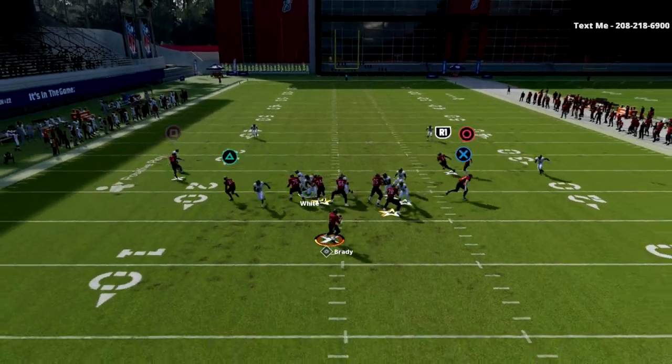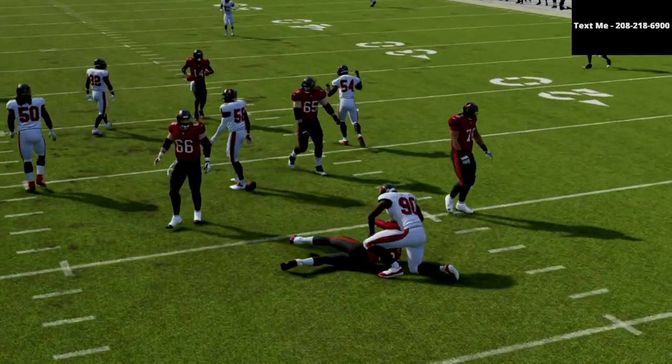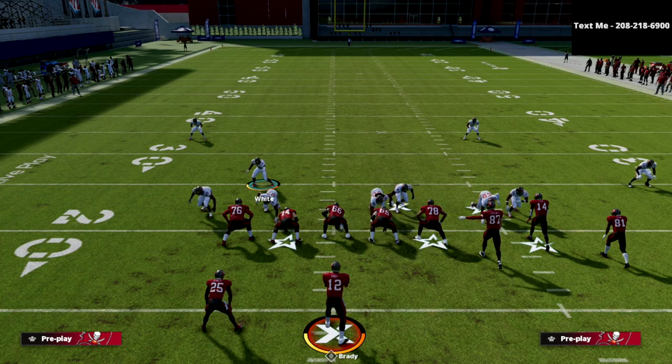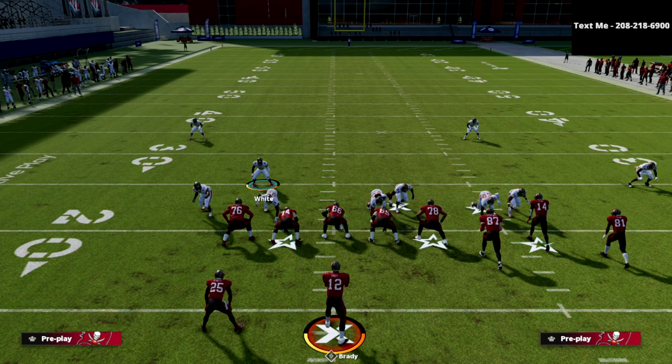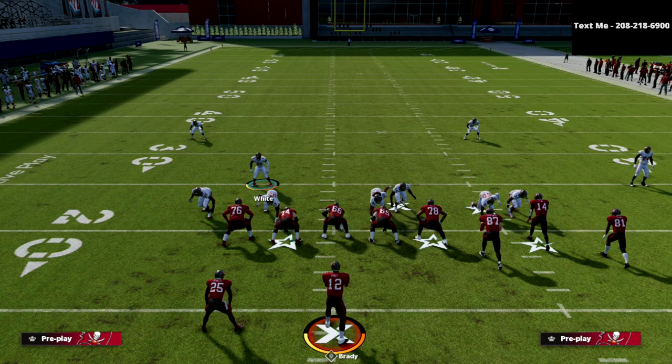If you want to learn more about these setups and the Nickel 3-3-5 Will defense — I believe it's the most slept-on defense in all of Madden 22 — there's a link in the description below where you can get my 3-3-5 Will ebook. By joining my Patreon for just $10 a month, you get instant access to all of my ebooks: all my offensive guides, all my defensive guides, exclusive tips, upgrades, and every ebook I release while your subscription is active. It's an absolute steal — be sure to sign up, and thanks for watching.